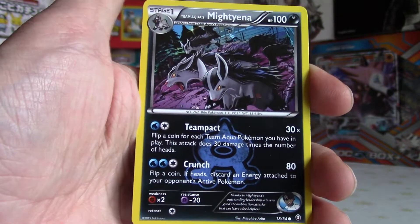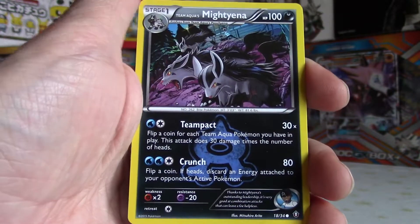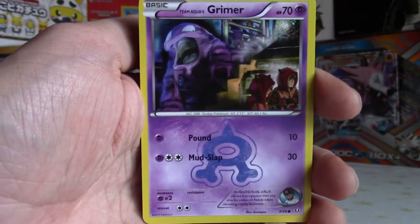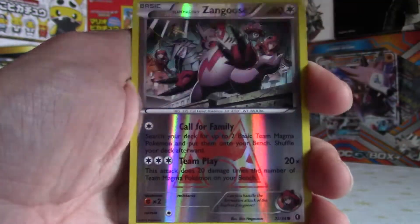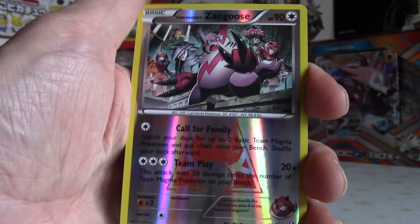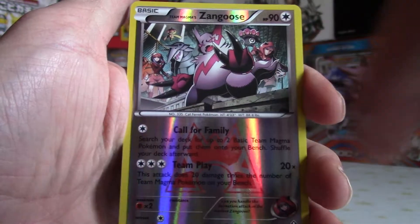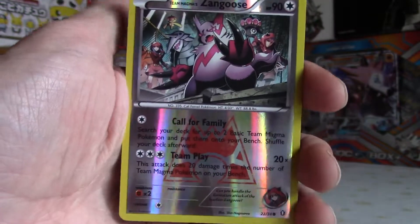Quite small writing, nice dark type there. Nice pack - Mightyena's got Crunch and Team Pact, really cool names on those Pokemon attacks. We've got Team Aqua's Grimer just stalking those Magma Grunts. And we've got a nice Zangoose reverse holo - very nice. Got Baltoy, Aggron, Camerupt, Claydol, and Poochyena in the background, just all these nice little cameos. Very nice card.